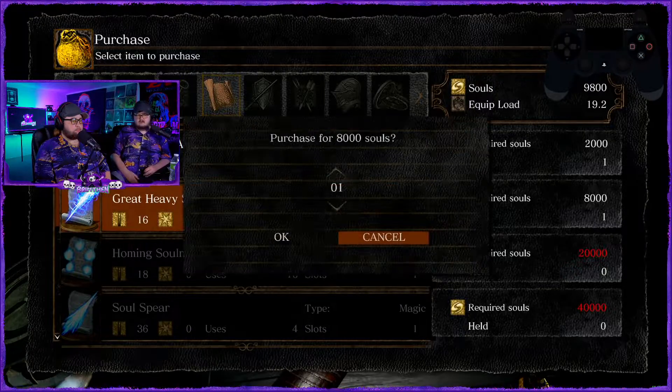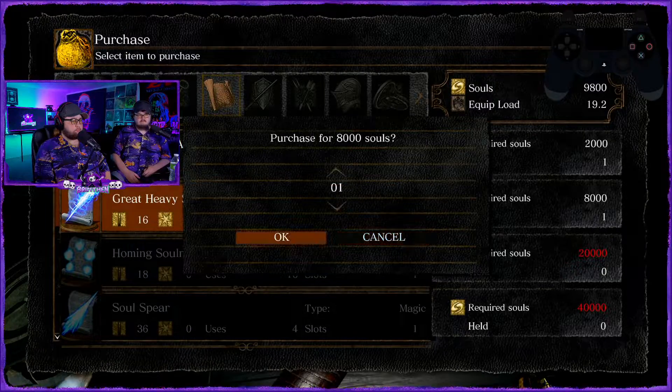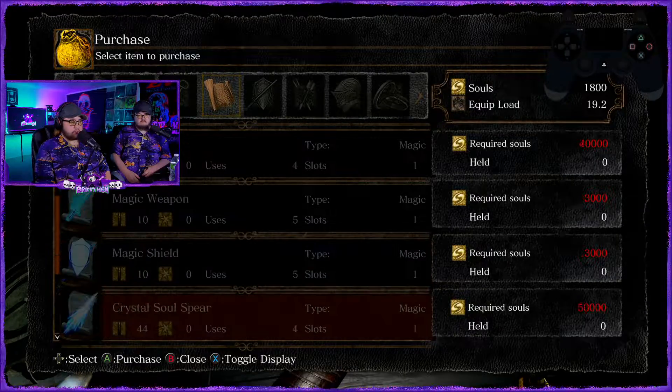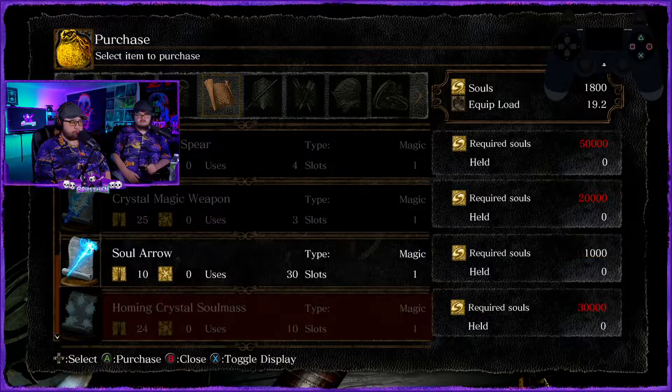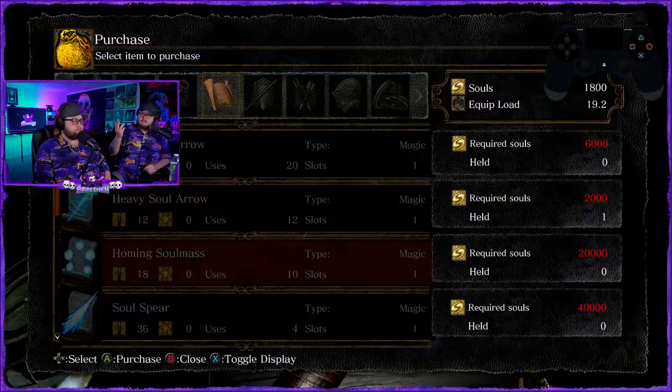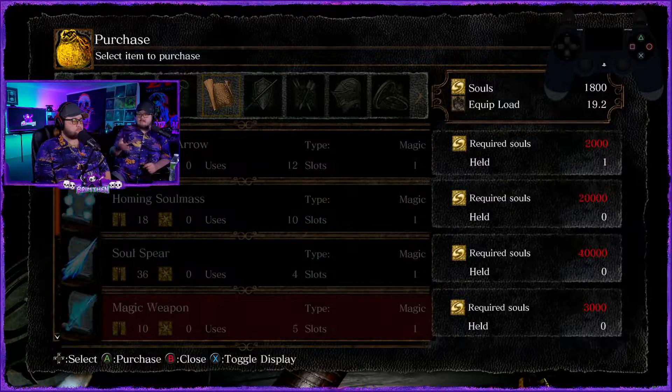We need to grab one of those. After we kill Seath you'll have the moonlight greatsword, and you'll have that big magical attack on it, so it's not really a big deal to have a higher damage spell. It's better for you to have multiple smaller spells.